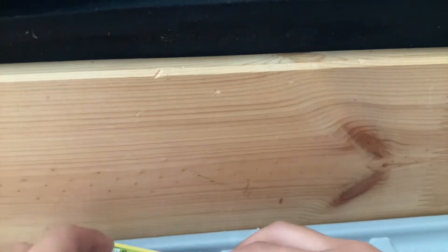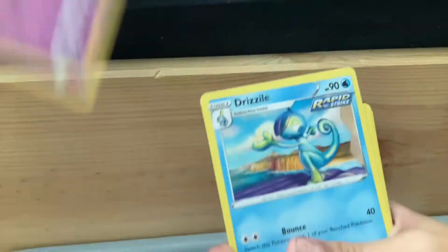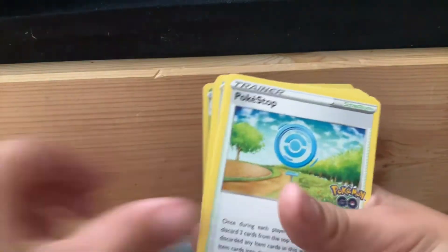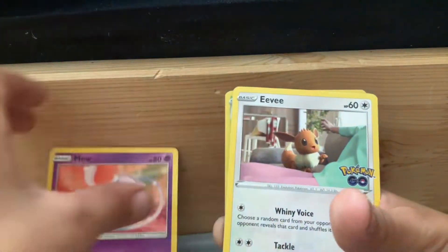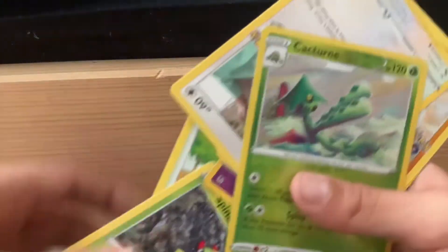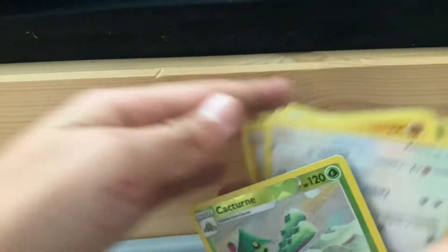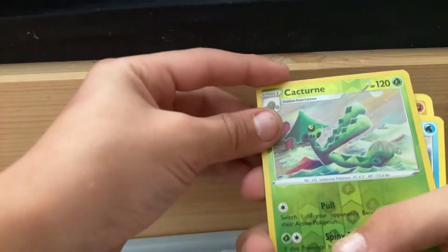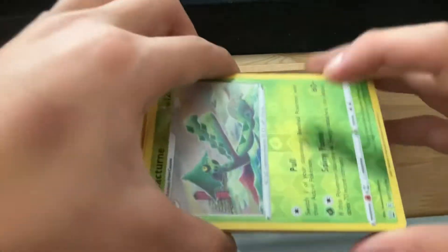That's another cool one. Let me go see this again just in case we missed any and I accidentally pulled more out. I pulled a lot. We got an Eevee, Squirtle. Here, let's move on to the next pack.